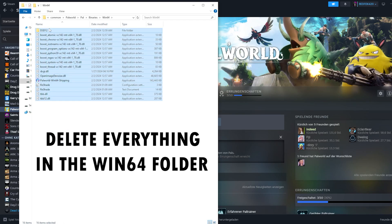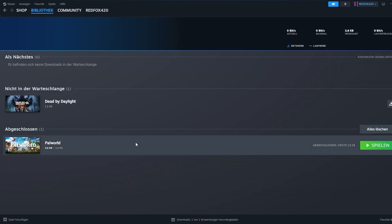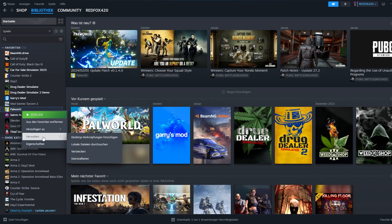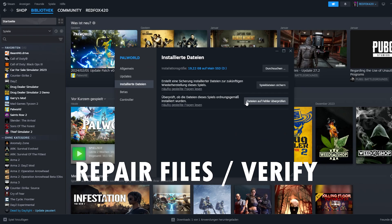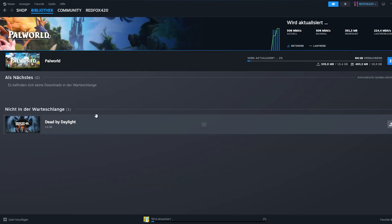Once this is done, you go back to Steam, go back to Palworld, then click on properties, go to installed files, and run the integrity verification - the detection for error data - and it's gonna re-download everything.